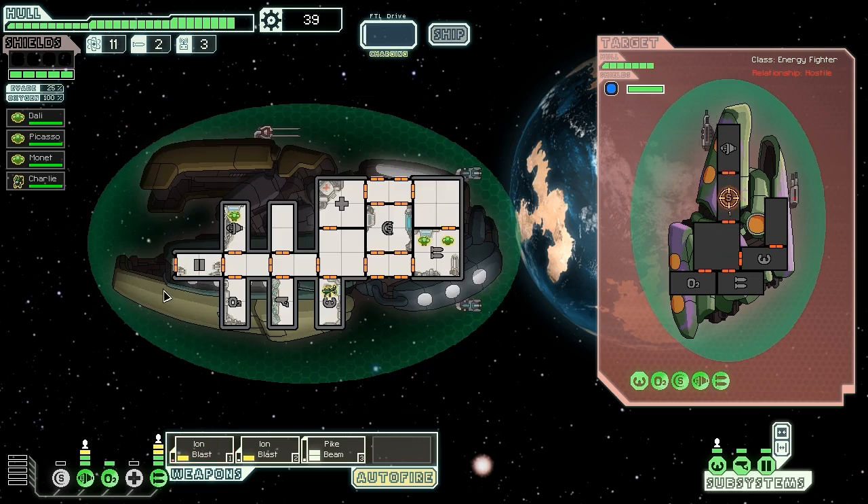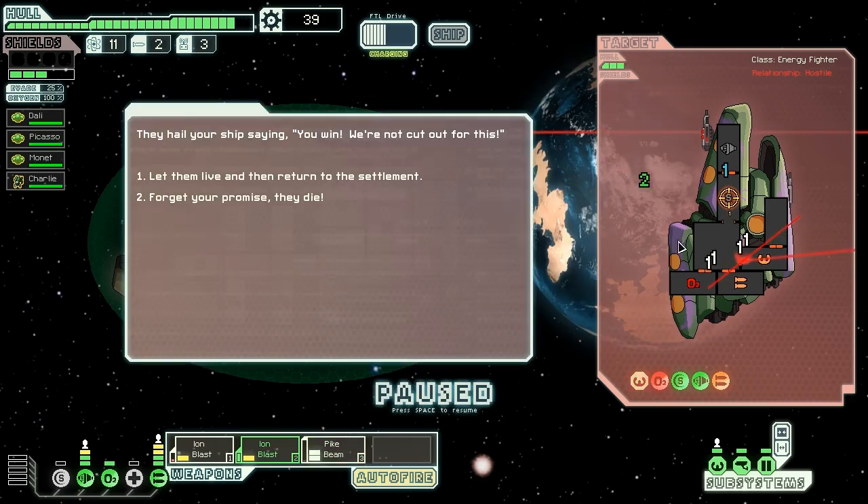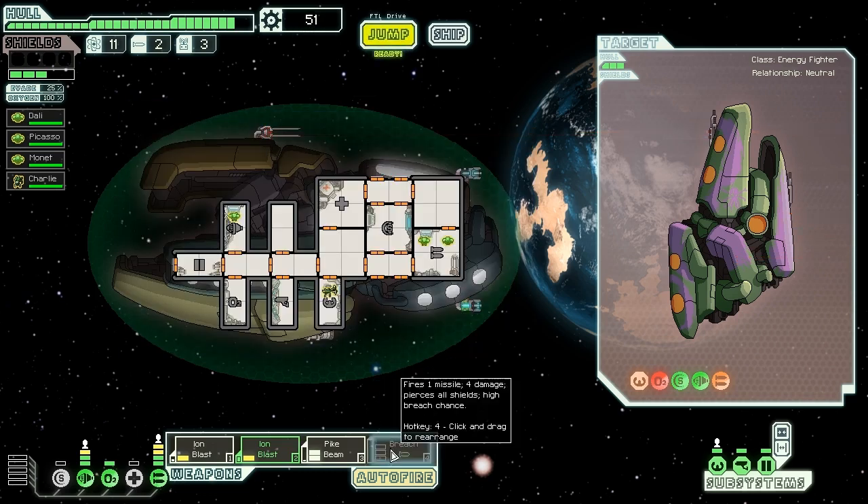As we arrive, they threaten us and we go in for the attack. Hit them with the ion weaponry as quickly as possible. Here comes some more lasers — these guys have a lot of heavy weaponry. The first shot knocks out an important system, so we can fry them with our pike beam. They immediately surrender, saying 'You win — we're not cut out for this.' We offer to let them live and return to the settlement. The people we saved offer us breech missiles and 12 scrap.